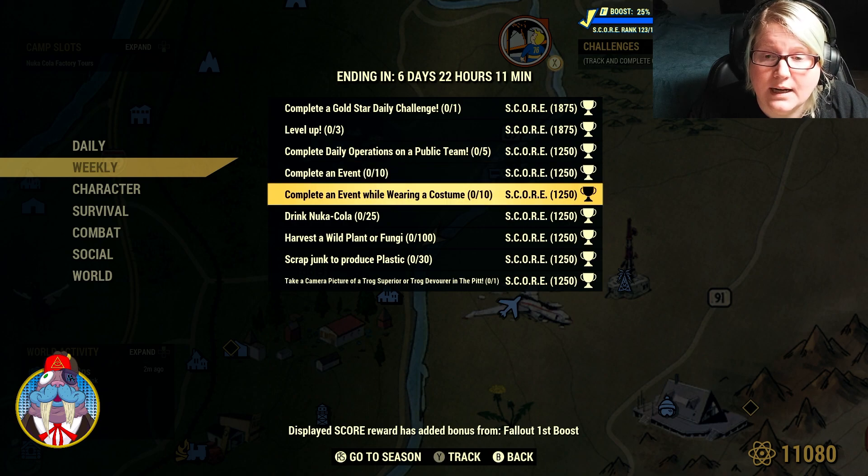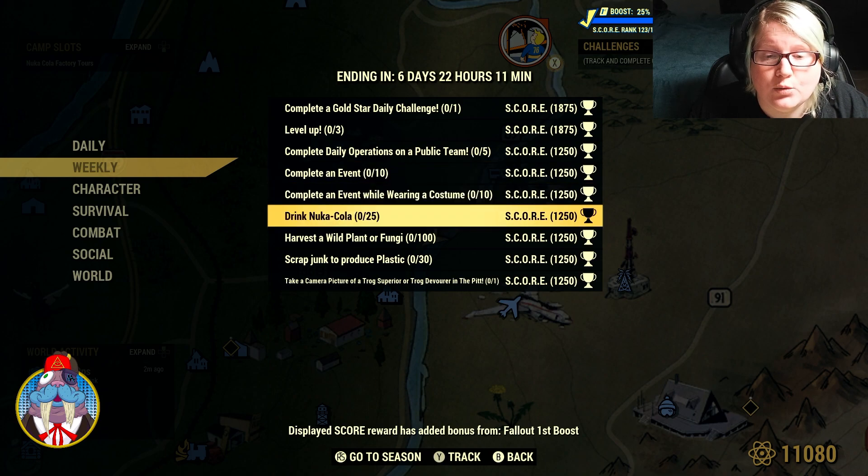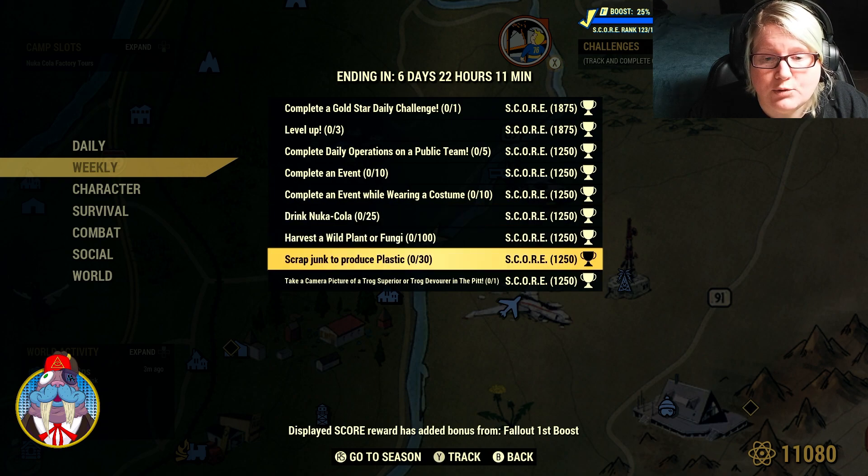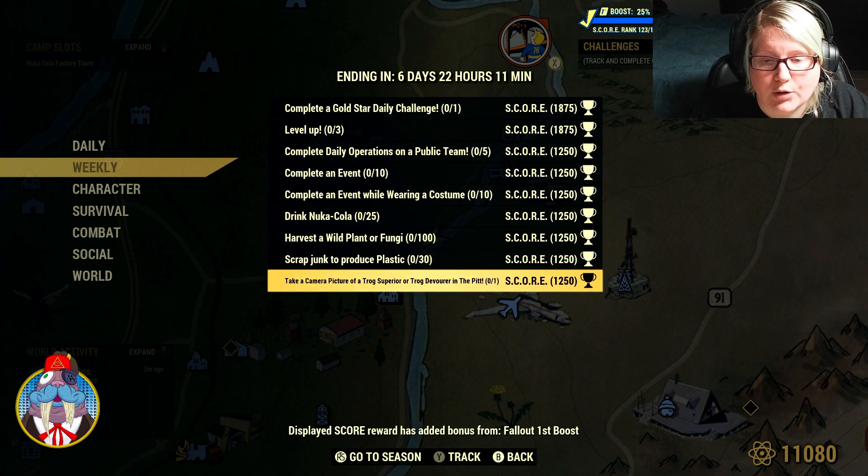Complete an event while wearing a costume times 10, drink 25 Nuka-Cola, harvest a wild plant or fungi times 100, scrap junk to produce plastic times 30, and take a camera picture of a trog superior or trog devourer in the pit.